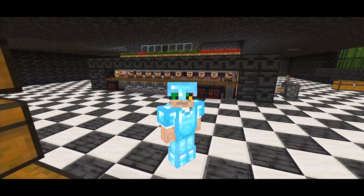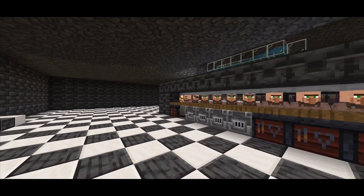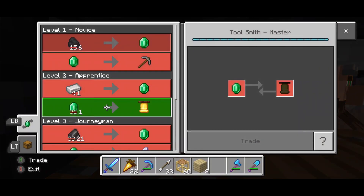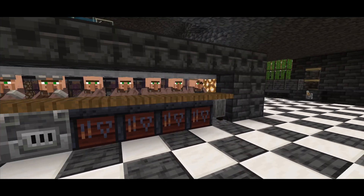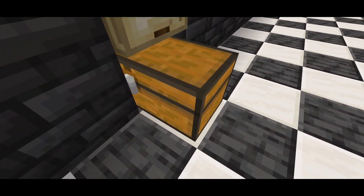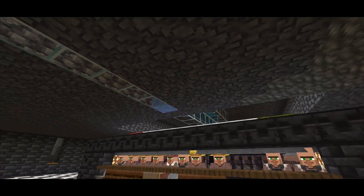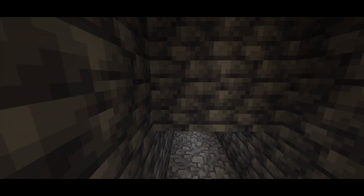As promised, here is the trading hall. We've done a couple of things here — we have this row of villagers that trade us for iron, including the toolsmith and the armor guys. This is also an iron farm, so all this iron comes from up top.